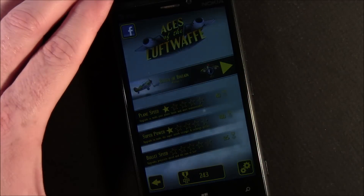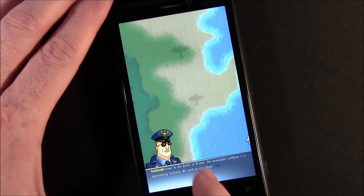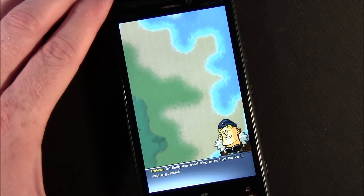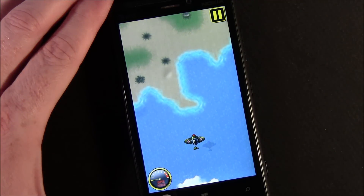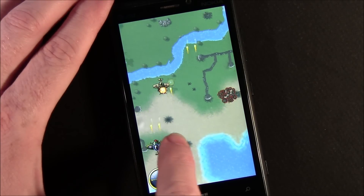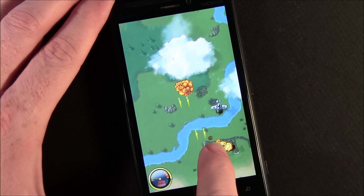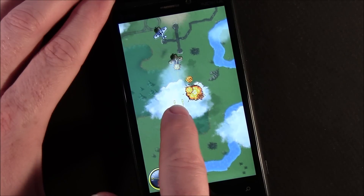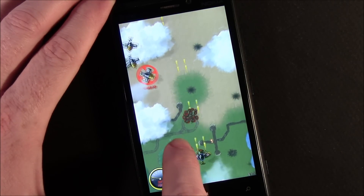When you get into a mission, you've got some dialogue that you can tap and scroll through to jump right into the game a little bit quicker. Here's your plane and your pause button. Tap and hold to steer your plane — as you tap and hold the screen, it fires. Down below in the lower left is a little meter, and that's your super power meter that builds as you take out enemies.